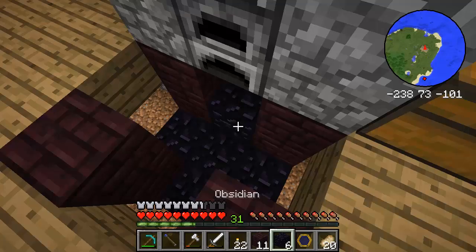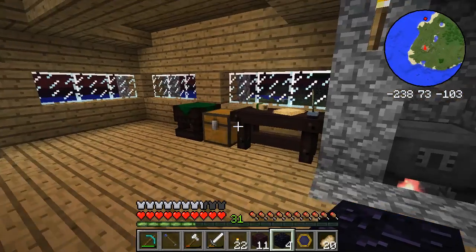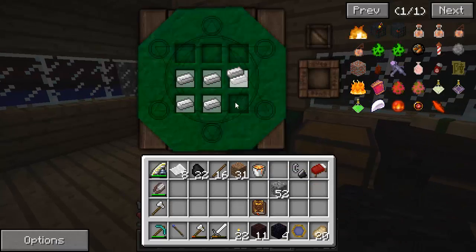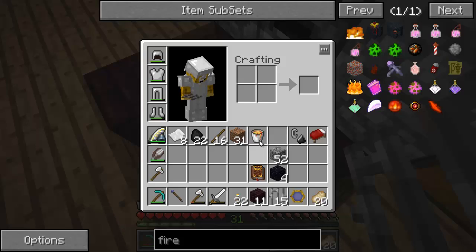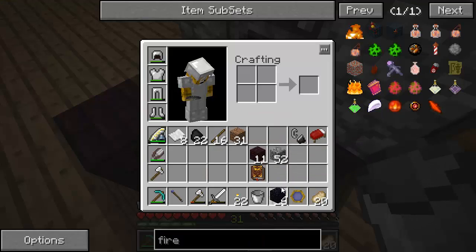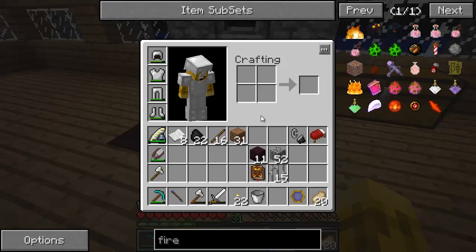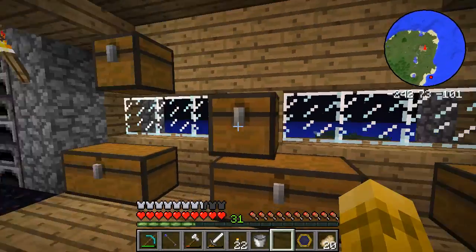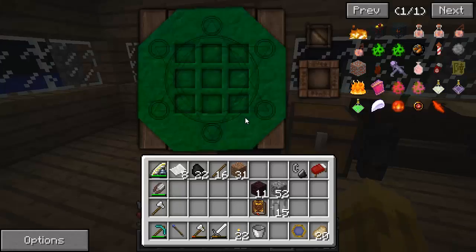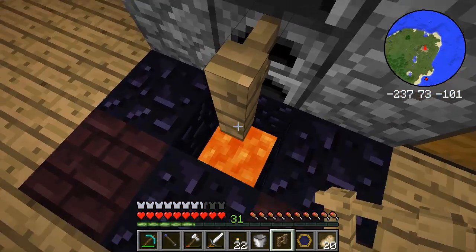Then we're going to put obsidian on three sides and the iron gate — iron bars, whatever — in the front, put our lava in the middle, and then put the rest of the obsidian on top. Now that's built. I don't want to run into there, so let me just build a simple fence post right here for now. That should prevent me from falling in, and later I'll do something else about it.